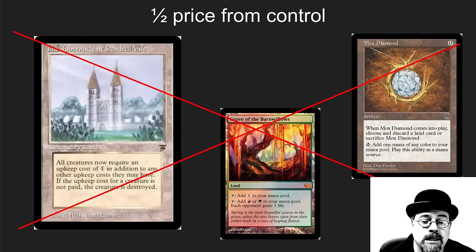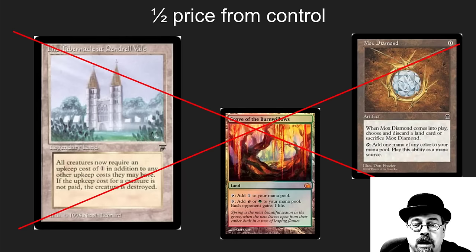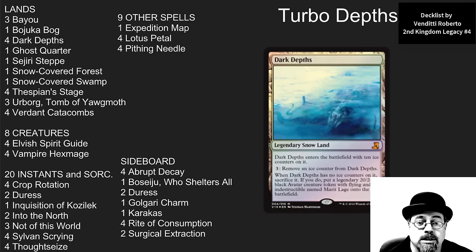By budget, I mean it's about half the price of traditional land decks because it doesn't run Tabernacle, which is a crazy $1,000 to $1,500 card. It doesn't run Grove of the Burnwillows, and it doesn't run Mox Diamond, which has doubled in price over the last year because it's on the reserve list. It runs Dark Depths and a lot of things to enable the Dark Depths combo as fast as possible.